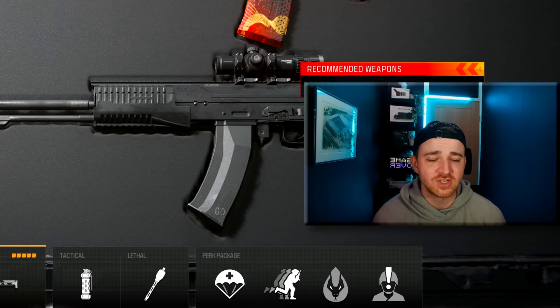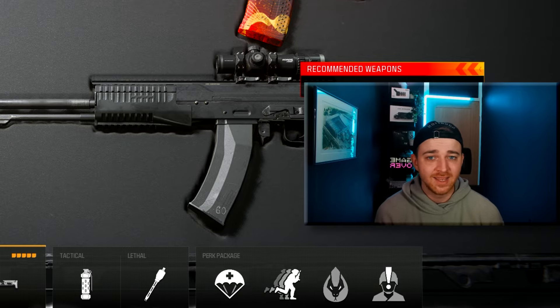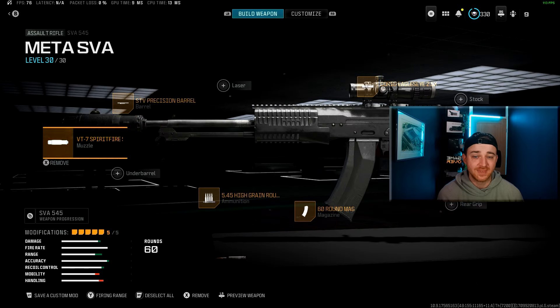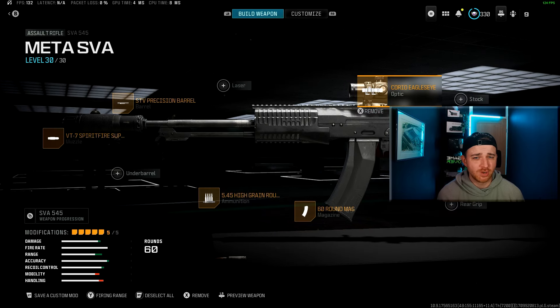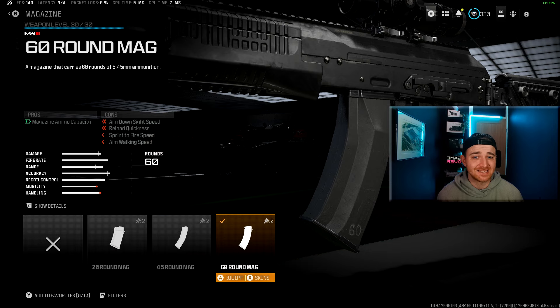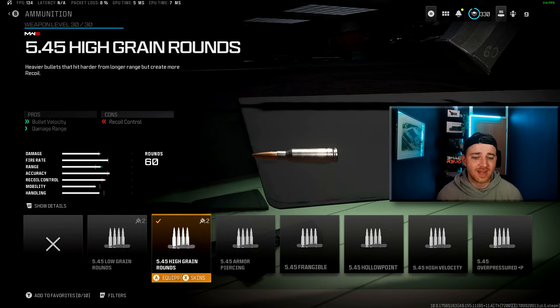The SVA 545 is extremely fun — particularly if you tap fire it and control its recoil that way, it's one of the hardest hitting assault rifles in the game. You want to use the Spiritfire Suppressor Muzzle, the STV Precision Barrel, and the Corio Eagle's Eye Optic for extra range — though you can also use the Intless Cast, the Slate, the Jack Glassless Optic, or the MK.3 Reflector depending on preference. You get a big 60 round mag on this one, and high grain rounds for extra bullet velocity and damage.